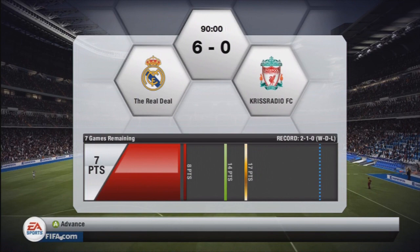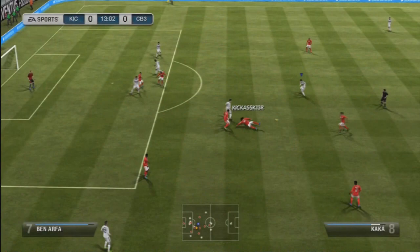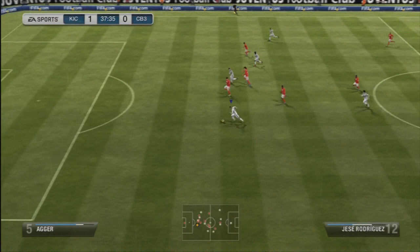Up to 7 points in Division 2 — 1 point off staving off relegation, and 7 points off getting promoted, another 10 off the championship. On to the next game, and again we get a Premier League team with some quick players: Ashley Young, Dzeko, and Luis Suarez at centre forward. Suarez was the one who punished me — very bad defending on my part, he breaks free and pounds it past Adan to make it 1-0. I end up bringing things level with a nice little turn by Jesse Rodriguez — left foot strike into the bottom right, finished superbly.